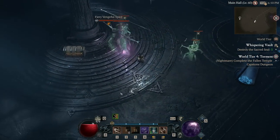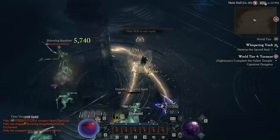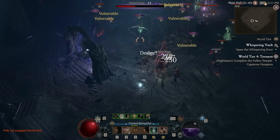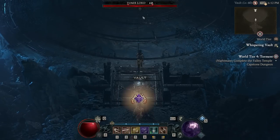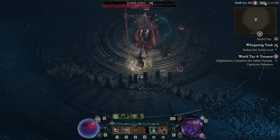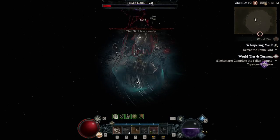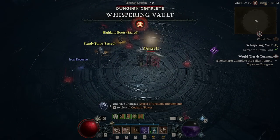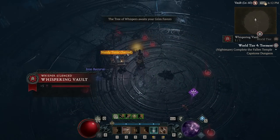When I say I'm doing a dungeon for the Tree of Whispers, I don't mean I'm killing every enemy inside it — in fact, it's usually quite the opposite. I'm trying to get in here, find out what the objectives are to move the dungeon along, and complete them as fast as possible. This one was very nice because the door to the boss was just unlocked, so I spent maybe three minutes in this dungeon in its entirety. Let's go ahead and unload into this boss. This isn't a nightmare dungeon, so I'm able to move through even the bosses very, very quickly. The aspect is very nice, but the five Grim Favors in about three minutes is where it's at.